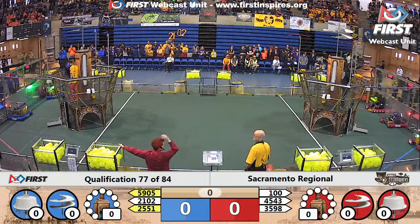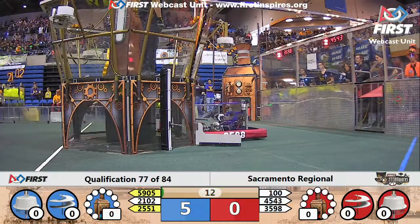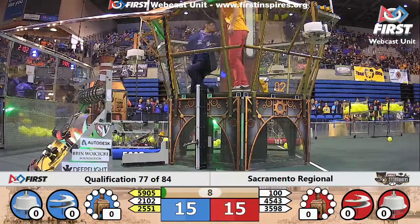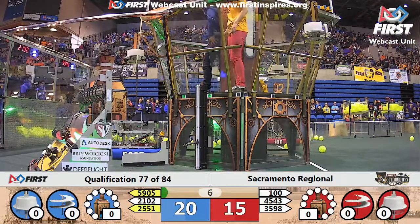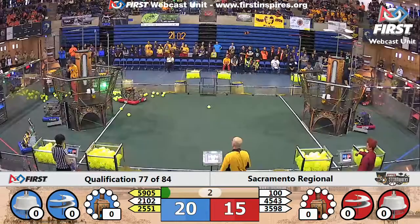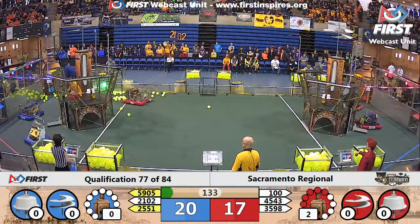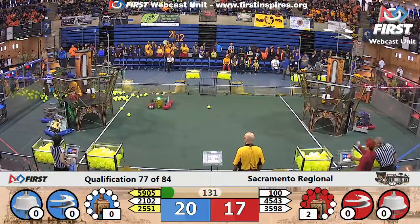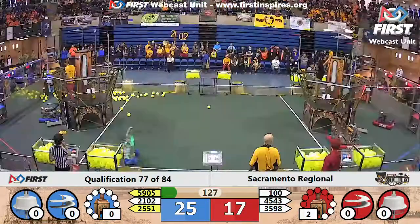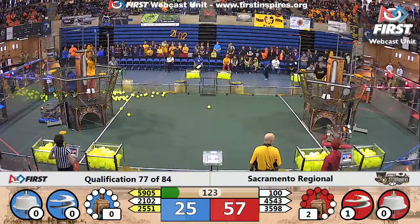Three, two, one, go — and we have our robots in motion for the autonomous mode. 2102 Team Paradox has triggered that hopper on the blue line side. Team 100 went a little bit too far towards that blue line side during the autonomous period. Looks like we don't have any gears delivered so far in the autonomous period, but both teams still have the reserve gear. 2551 Penguin Empire is making their way across to that blue retrieval zone.